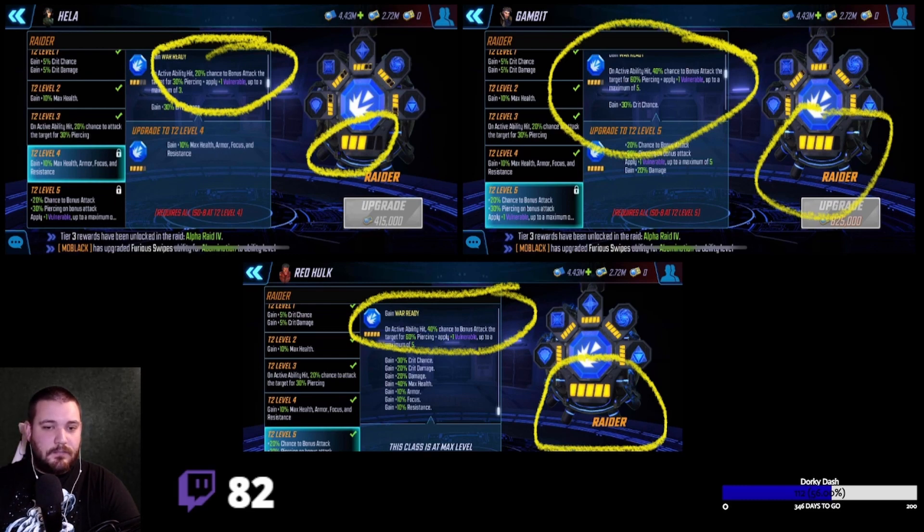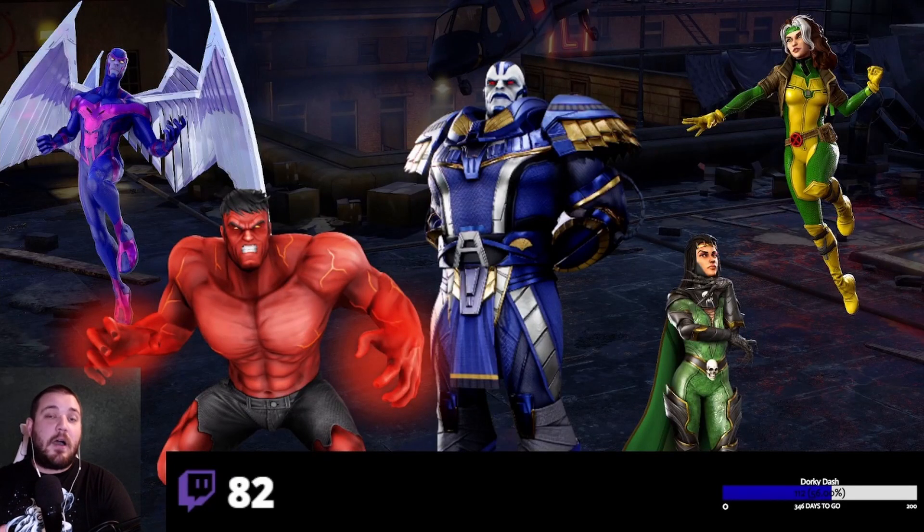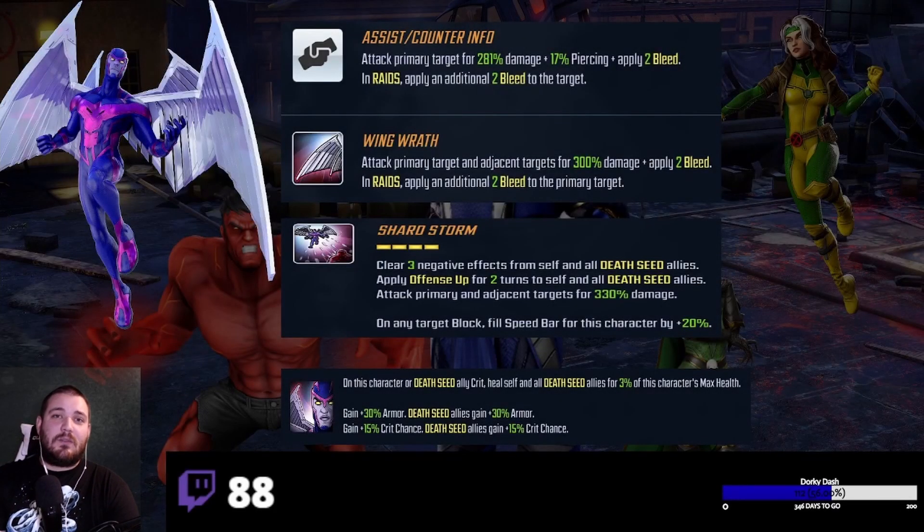Now let's look at the actual characters — the Horseman team with Apocalypse and the ISO selections. We have our five-person team: Archangel, Red Hulk, Apocalypse, Morgan, and Rogue. We'll break these down one by one starting with Archangel. Before making a recommendation, let's look at why — Archangel's basic attack and assist counter do bleeds, but he's doing AOE on his basic and on his special.